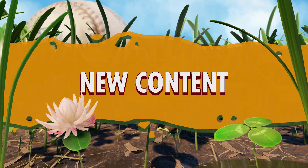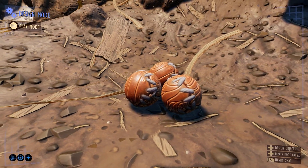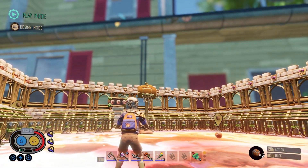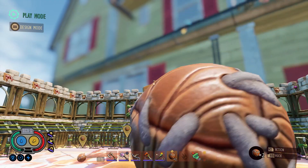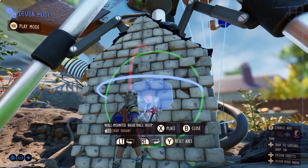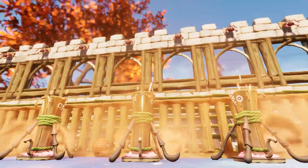Last, but definitely not least, let's talk about the brand new content we're introducing. You've requested it, and we are delivering you a basketball! Now you can shoot some hoops in Grounded without wasting those peblets. We've added new dribbling and shooting animations, a mechanic that adjusts shot distance based on charge time, and a physics-reactive hoop. Plus, there's a new wall-mounted hoop, and making a shot can trigger logic events in Playgrounds.